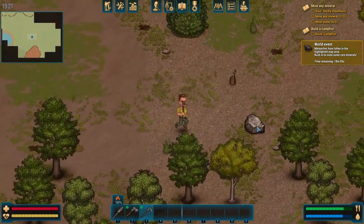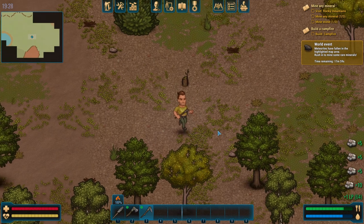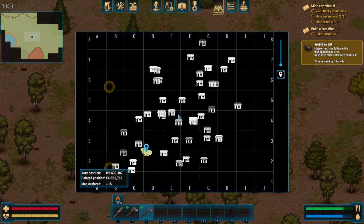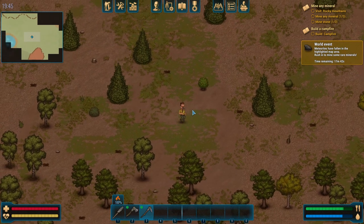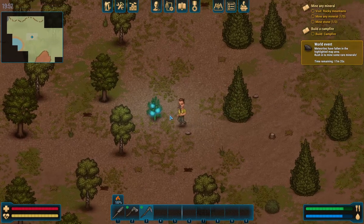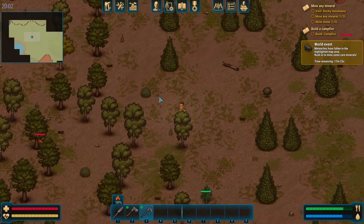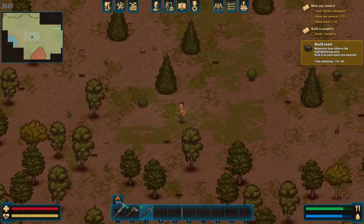Visit the Rocky Mountains. Mine any mineral, mine stones — zero out of three. Create a campfire. We need to mine these big old boulders now. Is there a map? These are trading stations. There's the world event there. Visit Rocky Mountains — I have no idea where to go. Is that an advertisement within the game? Colorado wants us to swing out? There's a snake. We've got to find more boulders and more minerals. What is this here? Warmth? Let's keep making our way east.